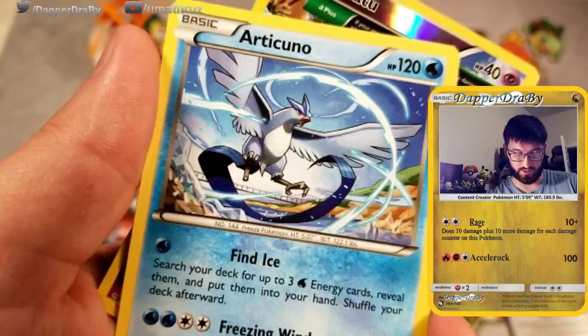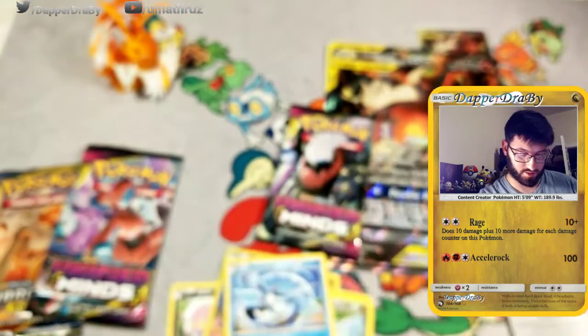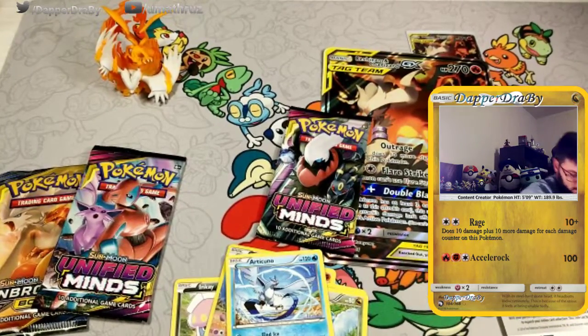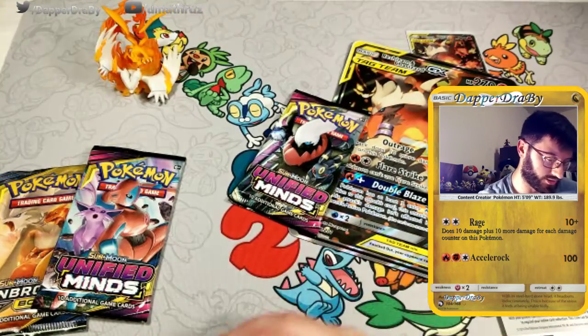Reverse is not too bad — how you doing? And rounding out the pack is an Articuno, finding three water energy and putting them into your hand. Dropped a couple of commons — I mean, a couple of common bulk.